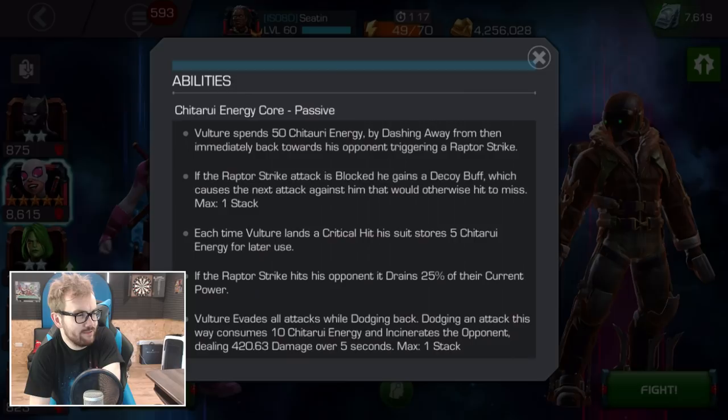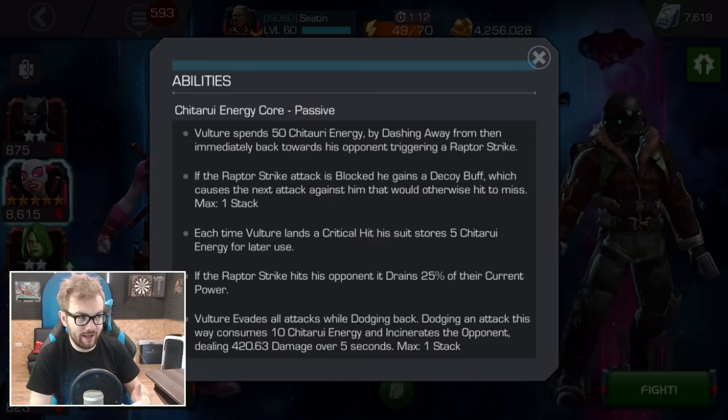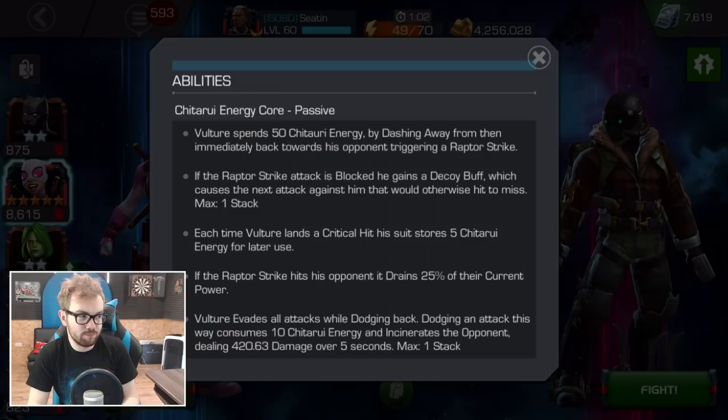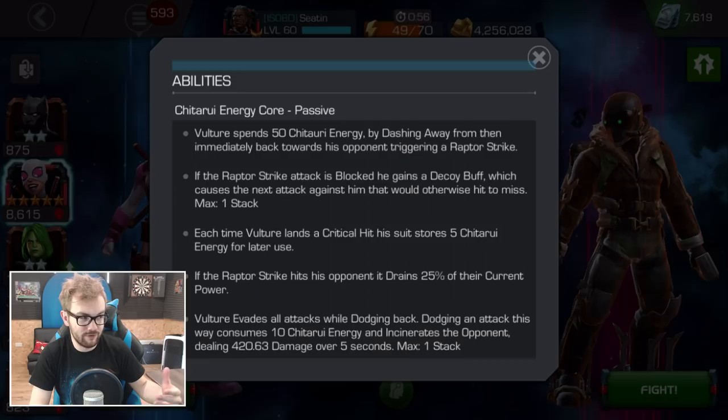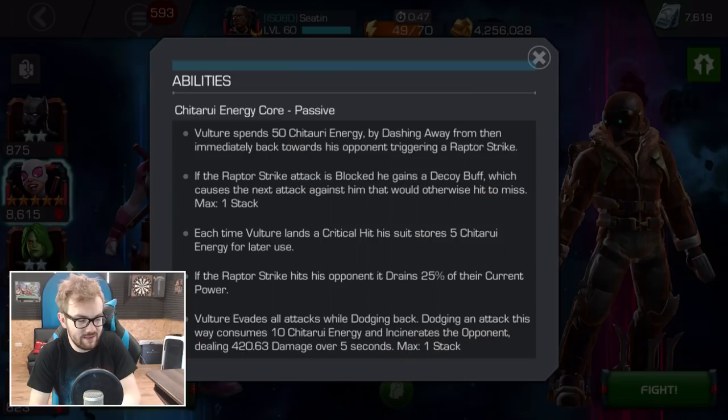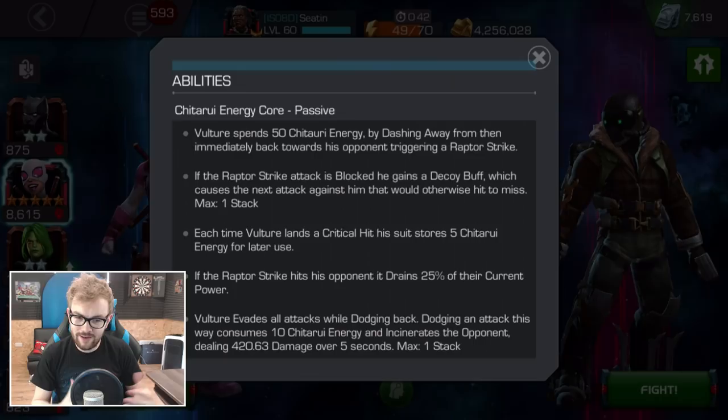You spend 50 Chitauri Energy by dashing away from the opponent and then immediately back toward them. If you land a successful hit, you trigger a Raptor Strike, which will drain 25% of their current power. However, if your Raptor Strike is blocked, you gain a Decoy Buff, which causes the next attack against Vulture that would otherwise hit him to miss — giving you a little bit of a safety barrier. Doing what they call a Raptor Strike is commonly known in the community as a Backdraft Intercept.